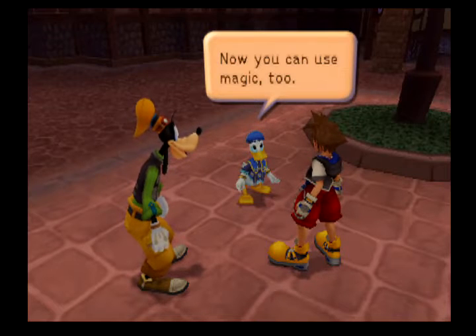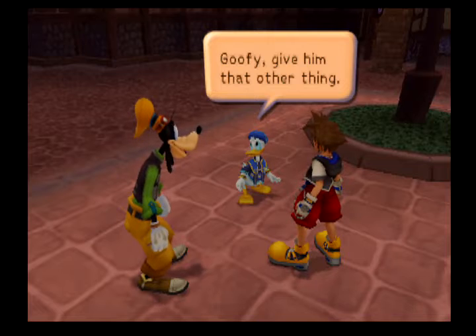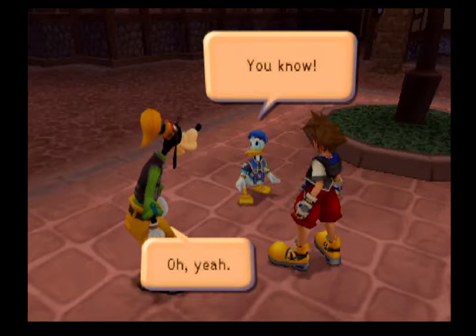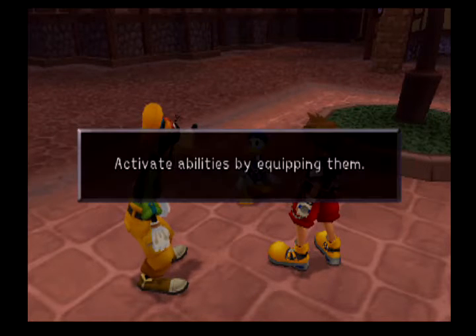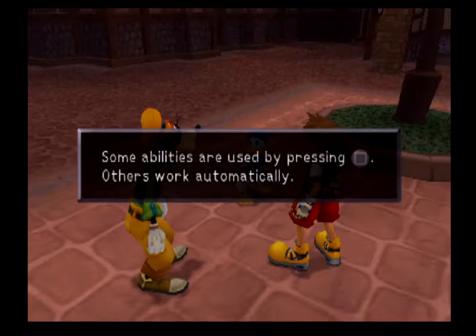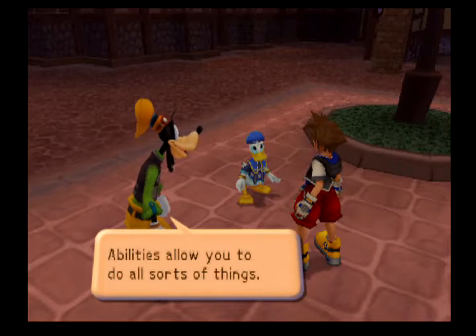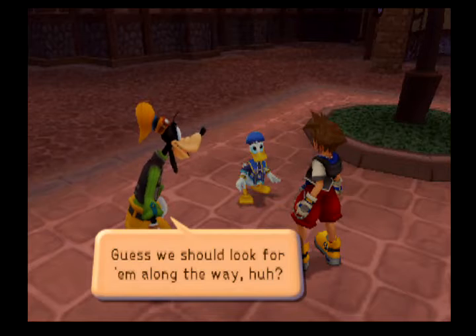Now Sora can use magic too. Abilities allow you to do all sorts of things. We should look for them along the way. Goofy also mentions Jiminy's journal — looks like it's up to him to keep track of everything. Yeah, we have now defeated Guard Armor, so we can probably do some preparations. We should stop by the item shop.